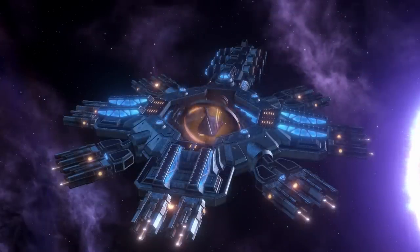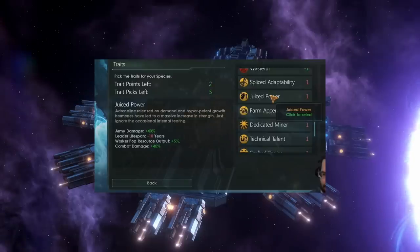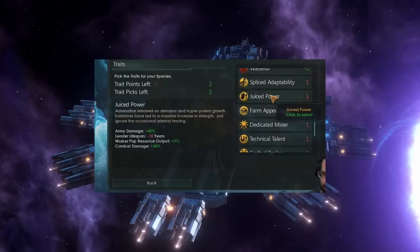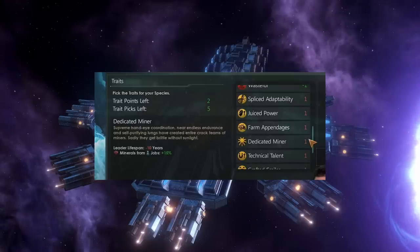Now let's look at all of the amazing traits you can get with Overtuned. The first is Juiced Power — basically the equivalent of Strong. It gives you plus 40% army damage and plus 5% worker pop resource output with minus 10 years leader lifespan. I think there is something of a graphical bug here causing it to display army damage and combat damage doubled — as far as I know from speaking to the devs, it does not give you 80%. These traits generally tend to mirror more expensive regular traits but they are all only one point.